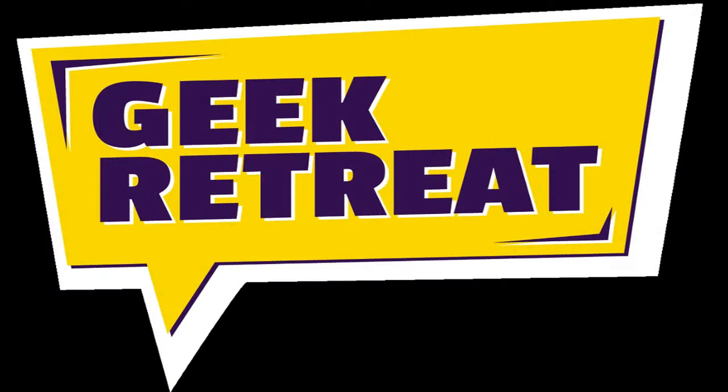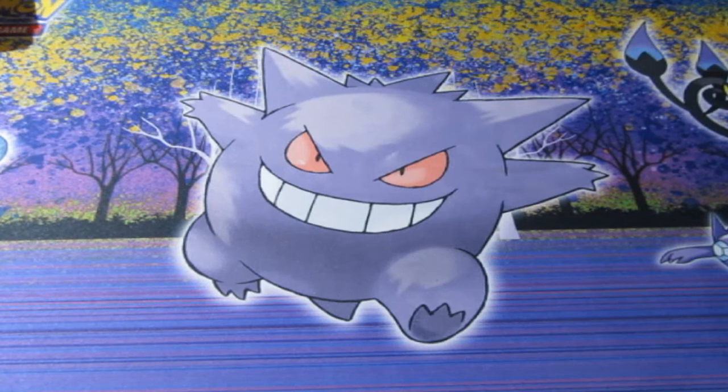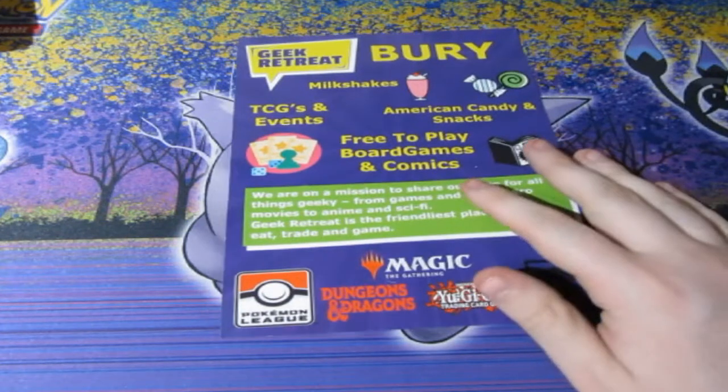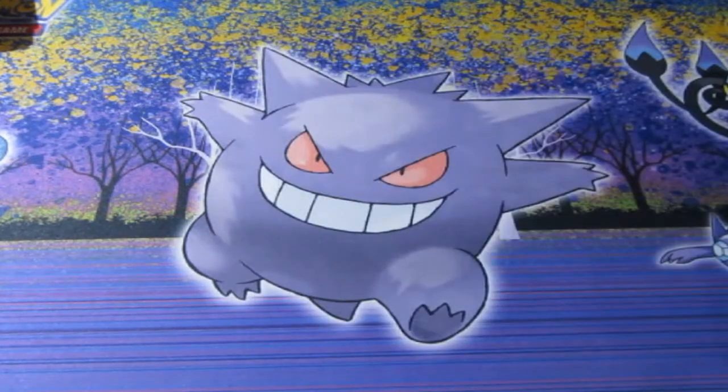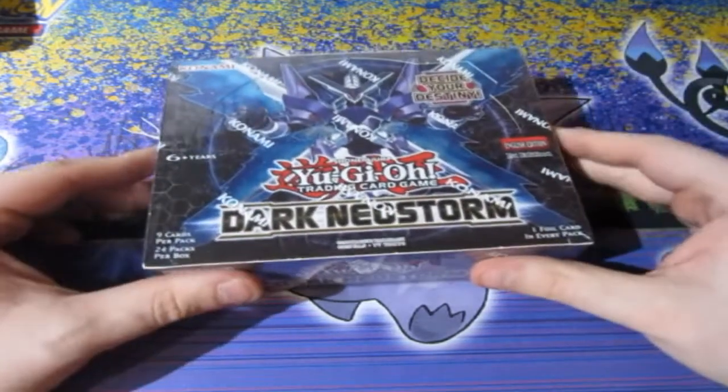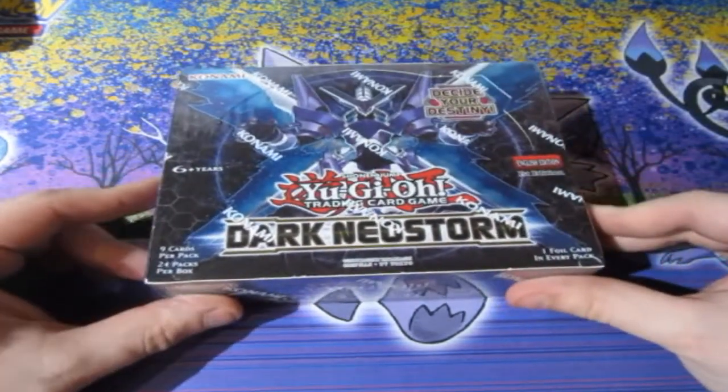This video is brought to you by Geek Retreat. What's up people, Dogs right here, and welcome to the final Yu-Gi-Oh pack opening of the month before we move on to the amazing Pokemon series. This is 'Decide Your Destiny' — we're opening up a sealed booster box of Dark Neostorm.